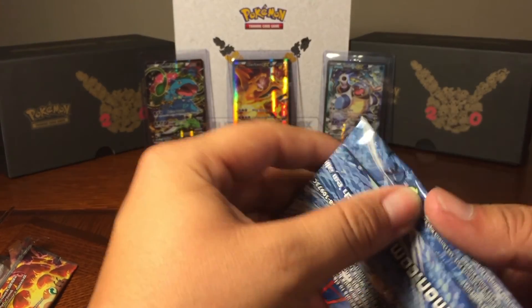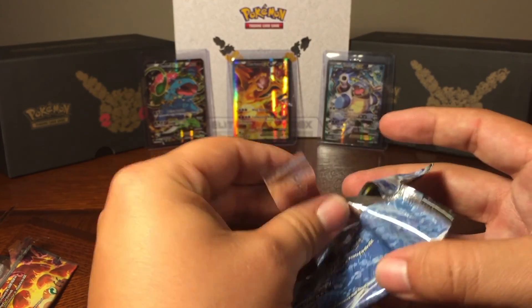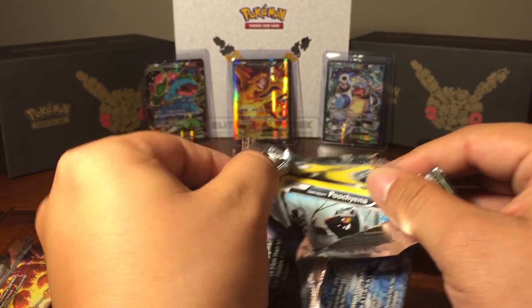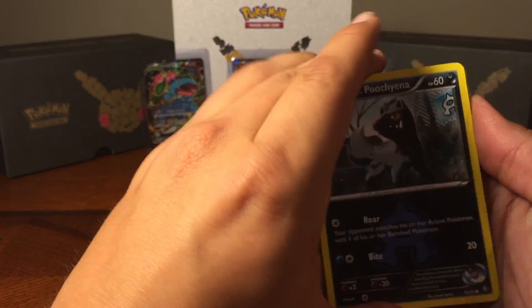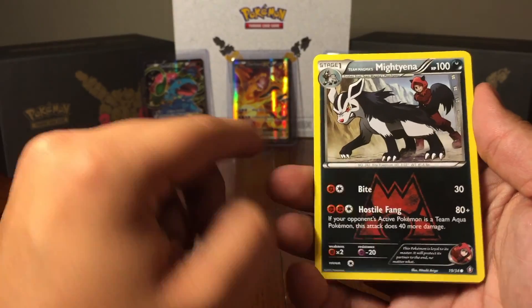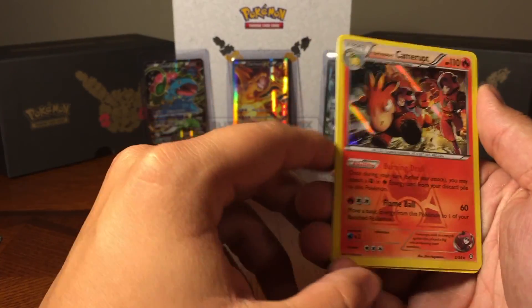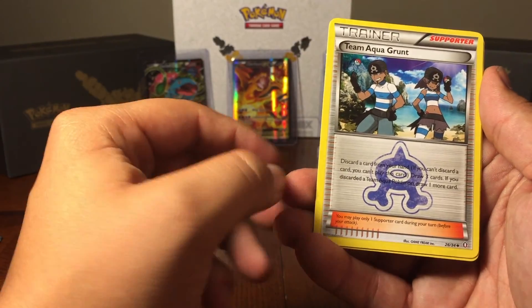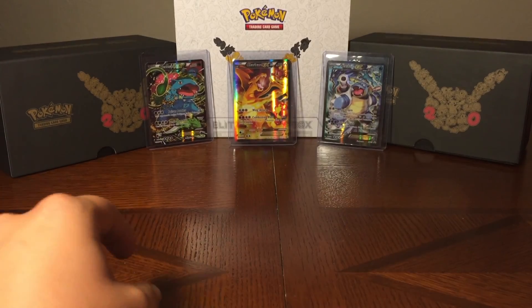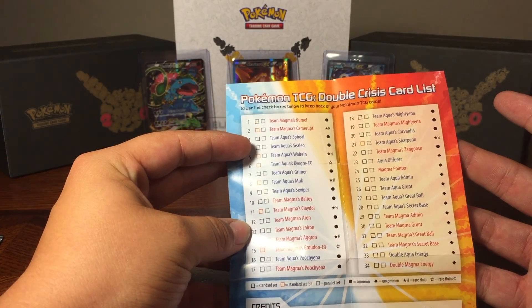So let's go ahead and open that other Kyogre pack now. Even though you're getting seven cards, I really like this series because you get some good cards. This time we're going to pull a Team Aqua Poochyena right here. Another Seviper. Mightyena right there — that one's really, really tight. I like how the red's in the background for Team Magma. And a reverse holo. Another Camerupt. Neil's going to be cooking if he decides to make a fire deck with these cards. Team Aqua Grunt. And then a Team Magma Admin. I really, really like this set.